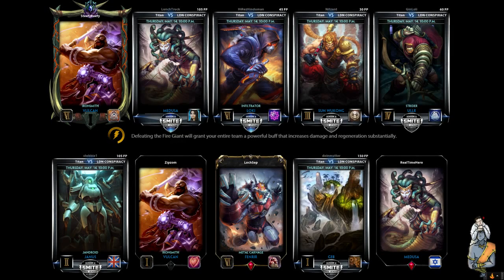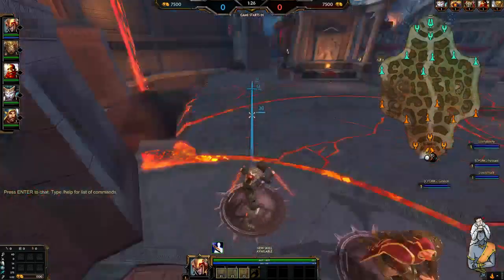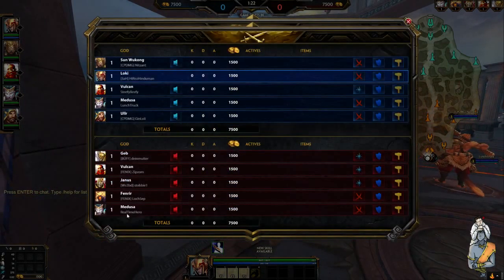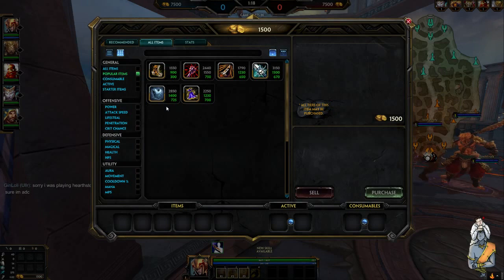Welcome back. This time we're doing Loki. Loki is an assassin - he can be run in the jungle, but predominantly you'll see him picked for the solo lane. The reason being is Loki is very strong in the late game and can look to farm up and play very safe in the laning phase. Let me check what I'm up against this game - Ymir, Vulcan... at least it's not the worst case scenario.